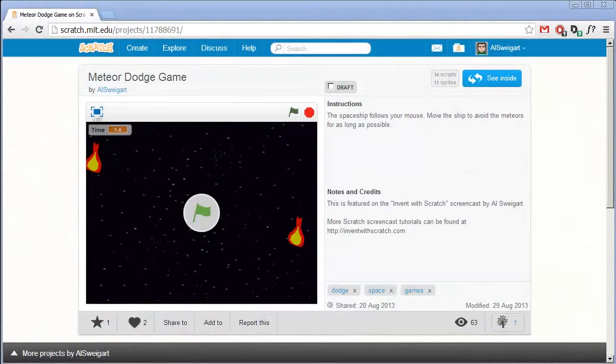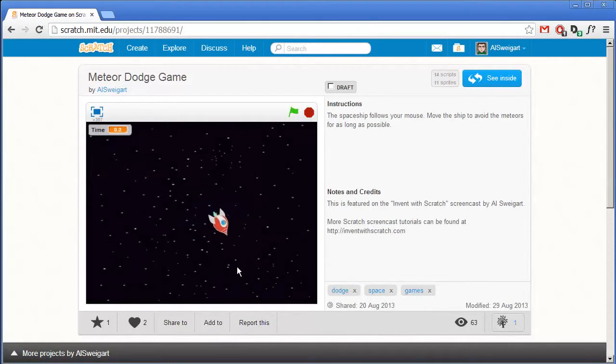Hello and welcome to the Invent with Scratch screencast. I'm Al Swigert and in this screencast we're going to make a meteor dodge game where we have this tiny little spaceship that is really agile but doesn't move too fast, and we have to avoid all those meteors that come down for as long as possible so we can get this time score as high as we can. So let's see how this game is put together.